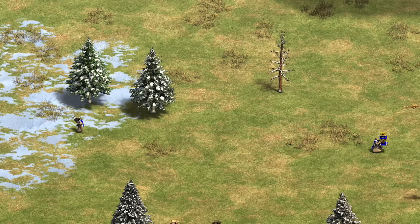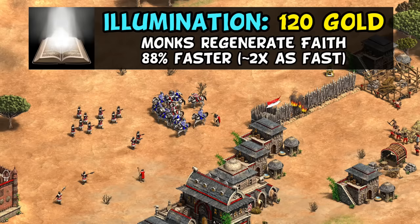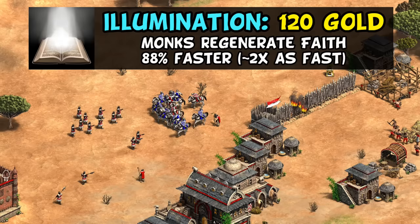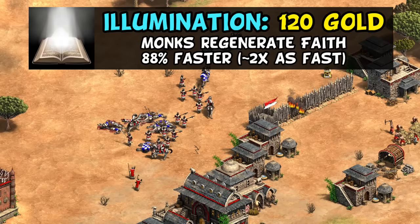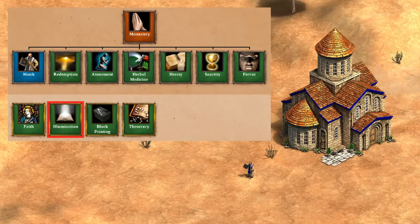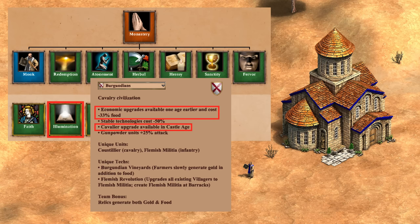But now let's get into what I consider the more important top 5. Next, we have Illumination, which at 120 gold, lets monks and missionaries recharge about twice as fast after a successful conversion. The benefit here is obvious — you get conversions significantly more often with the same number of monks. The tricky part is that it can sometimes be hard to optimize if you have too many units, as you're probably not able to redirect them all at the exact second they recharge. I also think this would be a lot more useful in Castle Age, but is unfortunately only available in Imperial. Even still, despite being a late contributor, the fact it only costs 120 gold gives it insane value if you're working with a lot of monks and doing a lot of conversions, so in that case, this would definitely be a tech worth considering.